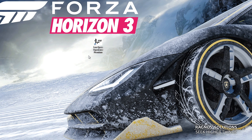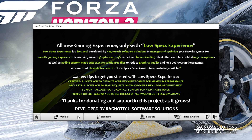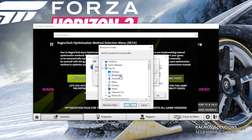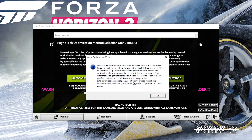Once you download and install Low Specs Experience, start it from your desktop shortcut and go through the startup menus. Once you find yourself on this page, simply press optimize and type in Forza Horizon 3, then press load the optimization. This 7zip installation will load. Now press browse and navigate to the destination folder where your game has been installed and press extract.